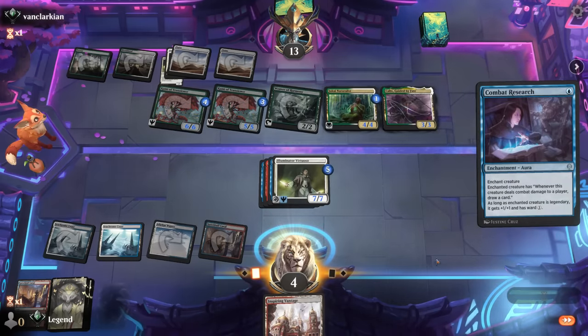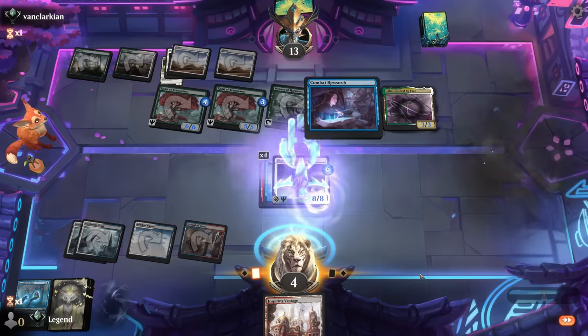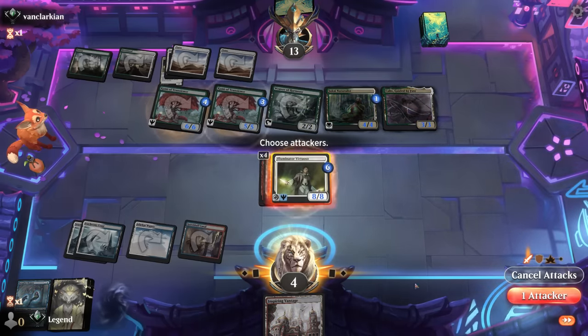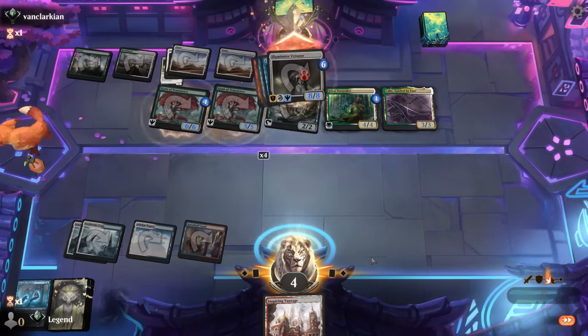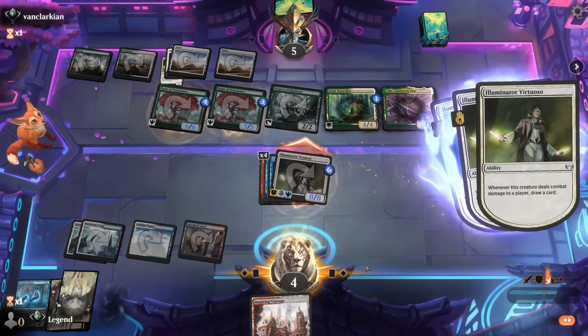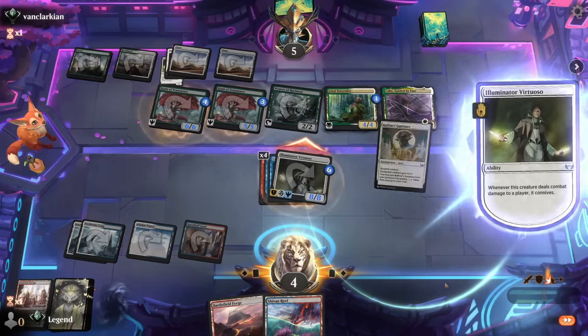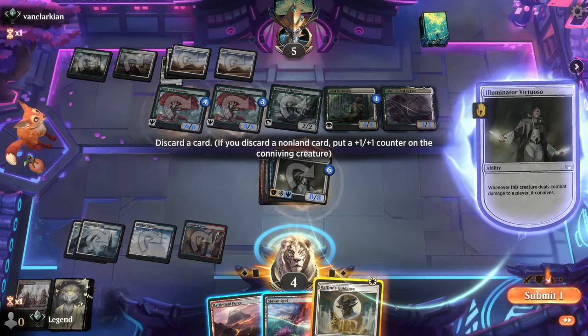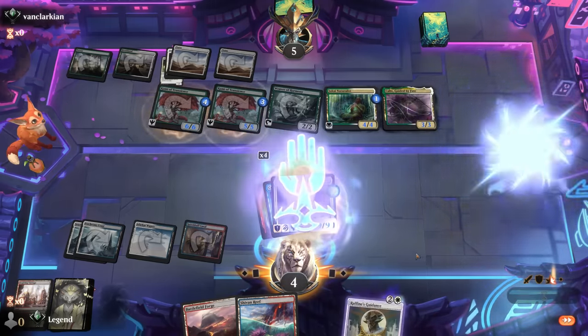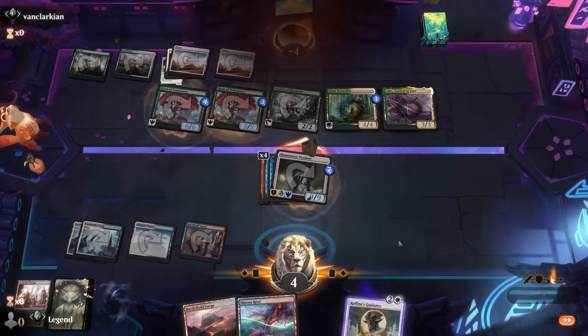I'll play the Research because why not. Close one against enchantments, but Virtuoso is one messed-up card — get to connive and draw a bunch. Can get an additional counter for first-strike damage. And there we have it — on to the next one.